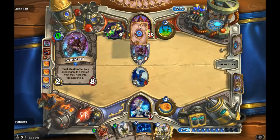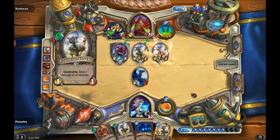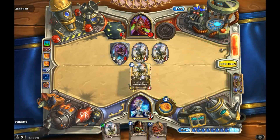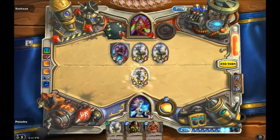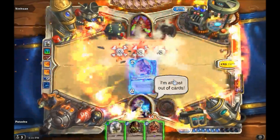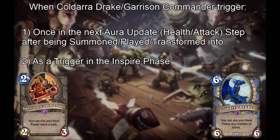We'll do the Deathlord + Explosive Sheep + Explosive Sheep test again, but this time using our hero power to kill an Explosive Sheep to kill these three minions simultaneously, instead of a Flamestrike. What we find out is that the Garrison Commander summoned this way refreshes our hero power before dying, even though it's in the hero power sequence. Our final conclusion is therefore that Koldara Drake and Garrison Commander trigger in the following ways: once in the next Aura Update Health Attack step after being summoned, played, or transformed into, and as a trigger in the Inspire phase.